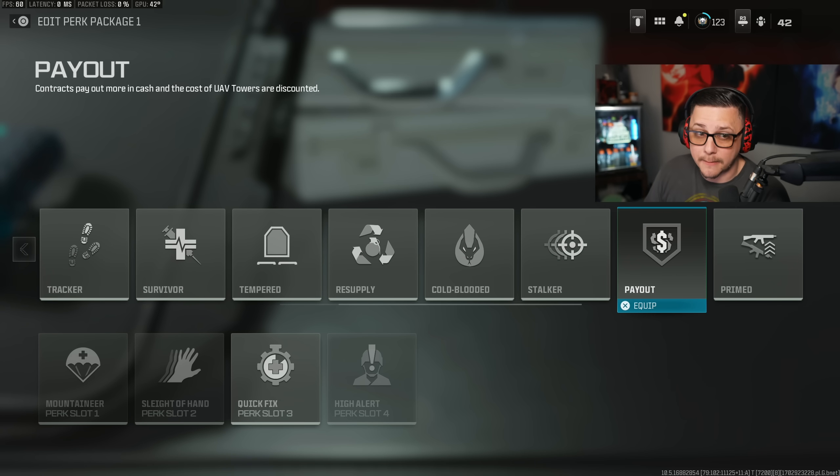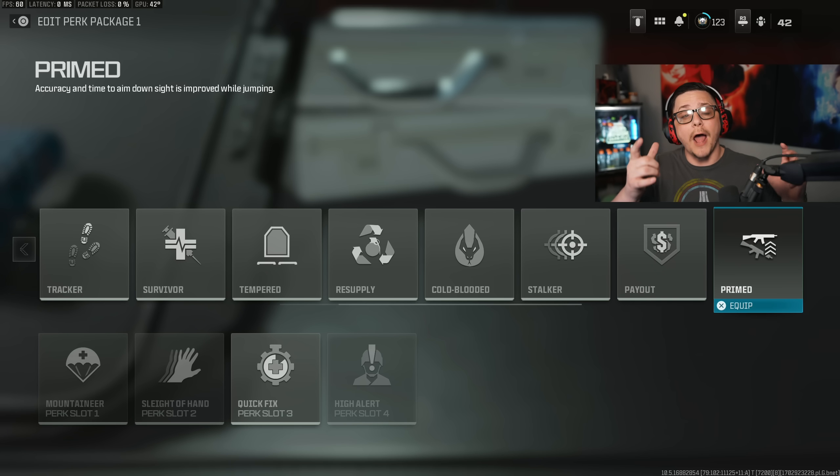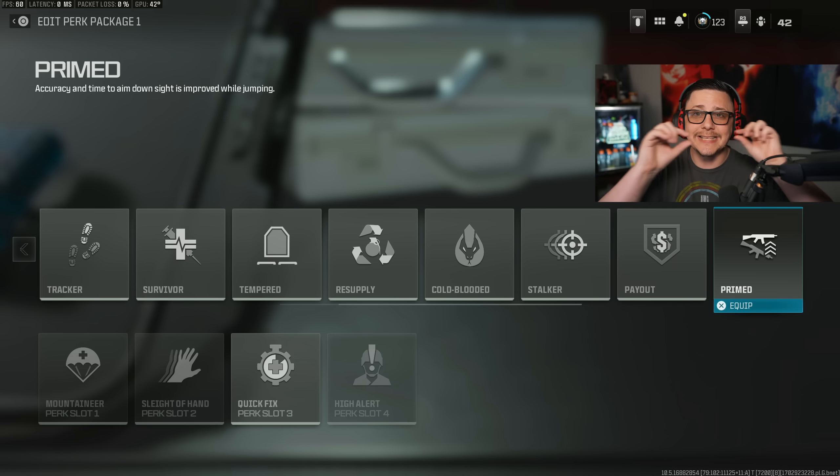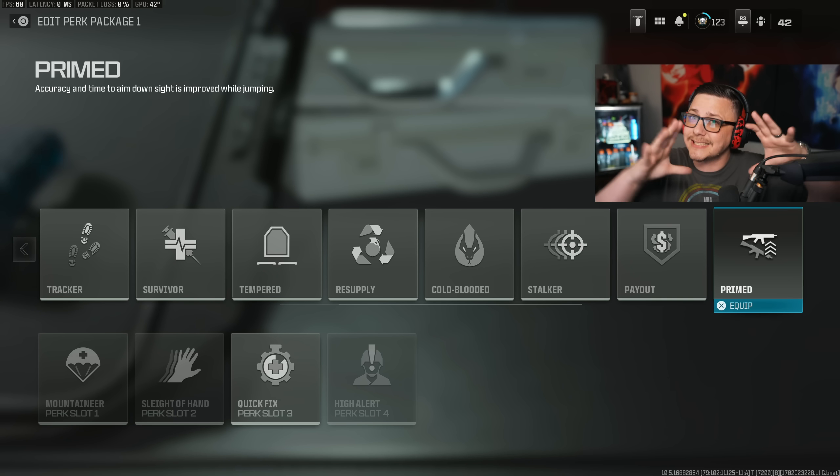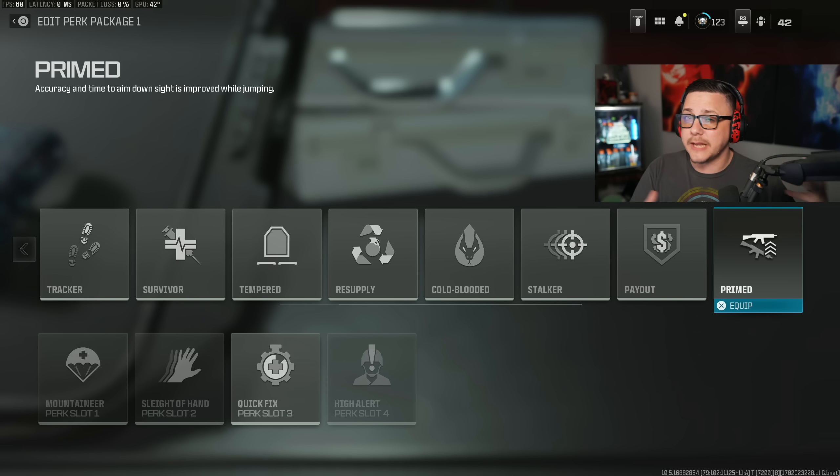Payout: contracts pay out 10% more and UAV towers are discounted by 50%, which is a pretty cool one if you want to designate someone to hit UAV towers — but it's hard to know if it has more value than the others. Primed is also interesting — when you jump you maintain the same accuracy as when you're standing still, so your hip-fire spread doesn't expand. Hip-fire builds or akimbo builds could benefit from this. The ADS speed improvement is about 15% faster, which doesn't eliminate the penalty entirely but does make a significant impact.